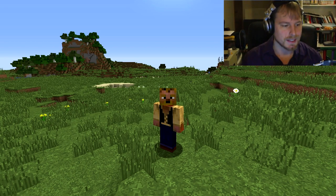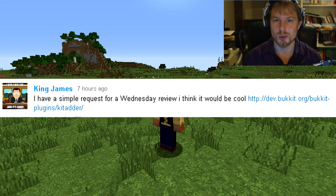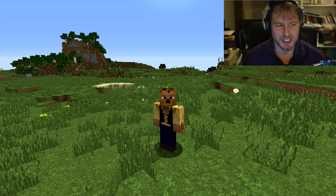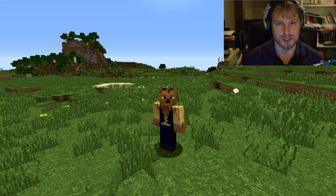This plugin is called Kit Adder, thanks to King James and Bonsai for recommending it. It is made by Rivana and is an addition to Essentials — it relies heavily on Essentials, so if you don't have Essentials, get it now. A couple of notes: since we're in the transition between 1.7 and 1.8, if you're running 1.8 you need to get the Essentials 1.8 snapshot — I'll put a link to that in the description.